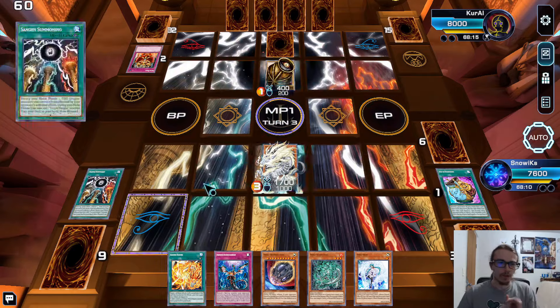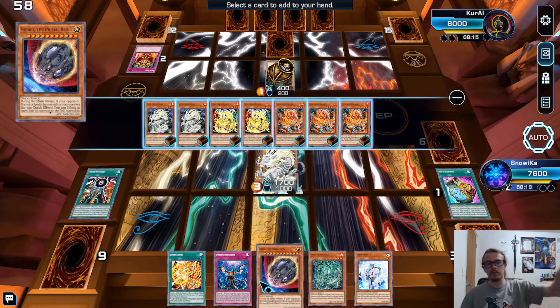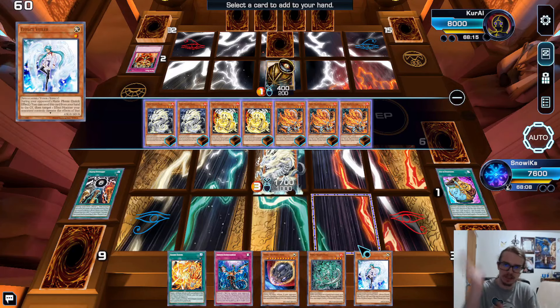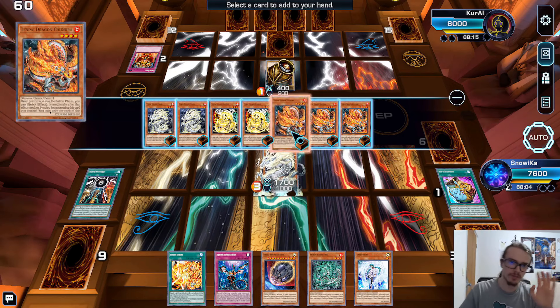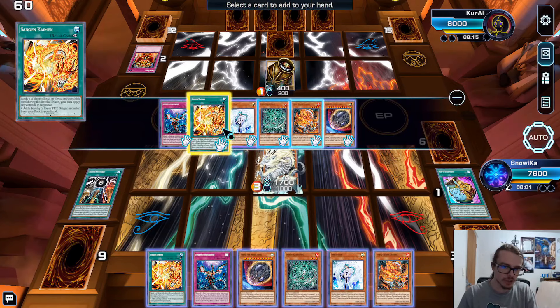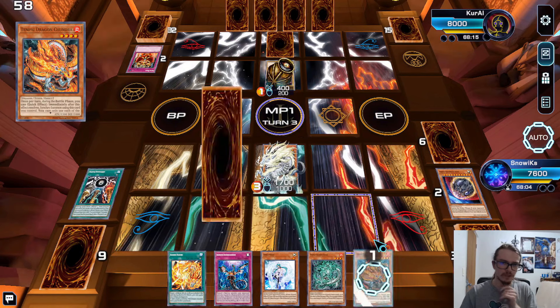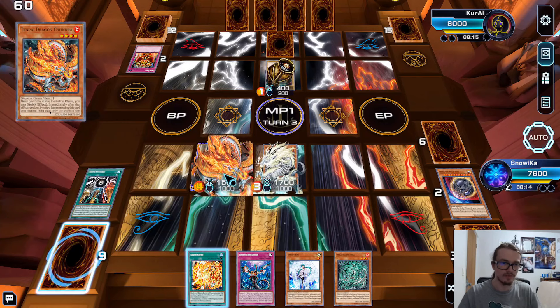We're going to activate this guy's effect and search out — reminder, I drew three hand traps, so had my opponent done anything, I would have hand-trapped them three times. We're going to add Chandra to our hand and pitch a random card to the grave. Now we're just going to special summon this guy — boom, he's on the field.